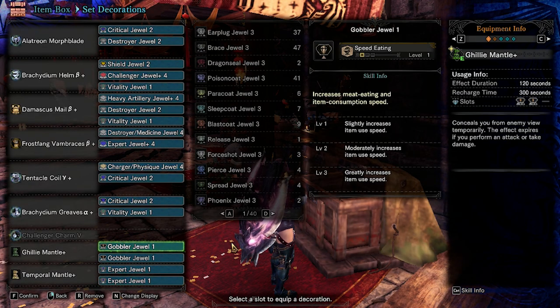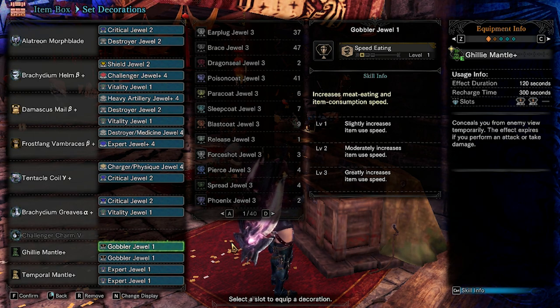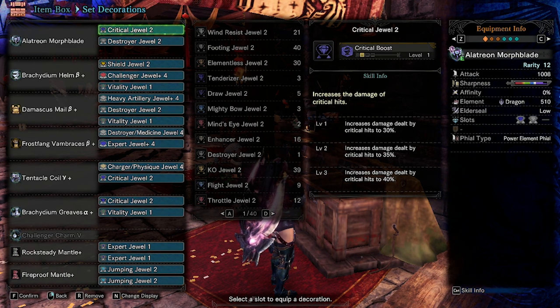Here's the Decals — pause if you want to see. Maximum Mount, Heavy Artillery, Focus, and Destroyer. Insert 2 Goblet Jewels on Ghillie Mantle, 2 Expert Jewels on Rocksteady and Temporal Mantle, and 2 Jumping Jewels on Fireproof Mantle.